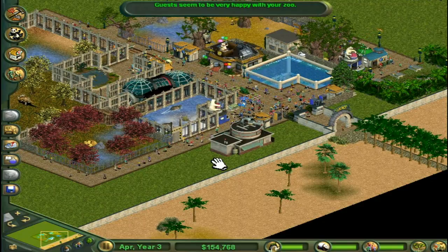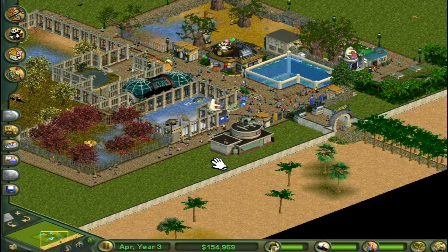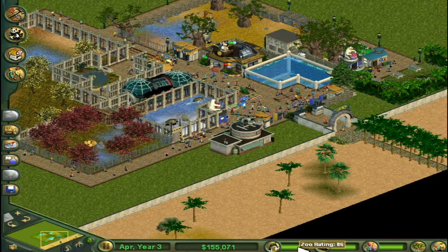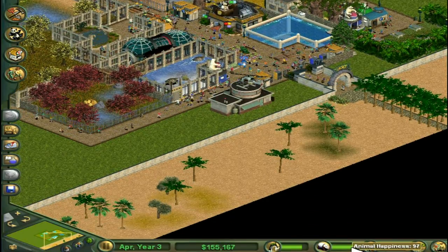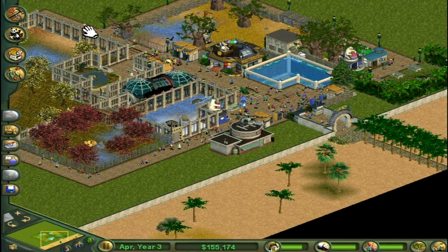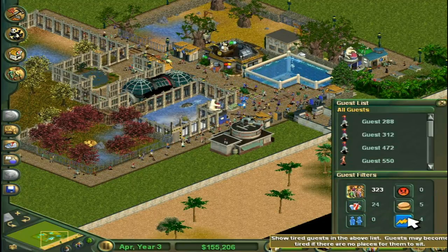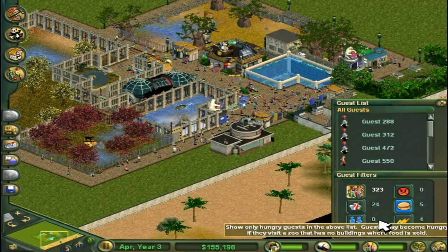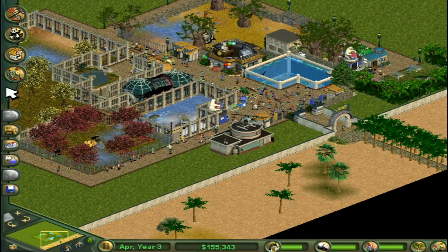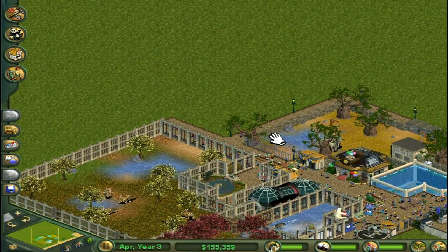Hello everybody, Cosmos here and welcome back to Zoo Tycoon. We are back in the land of cake, full of guests, full of animals. Everyone's really happy. The rating is 86, animals are super happy at 97 — so close to 100 — and the guests are 95. They've gone down one from 96. A couple of them are thirsty and some are tired and hungry, but none of them are angry or need the loo. We're doing pretty good and we still have quite a bit of money — we're in the profit margin.